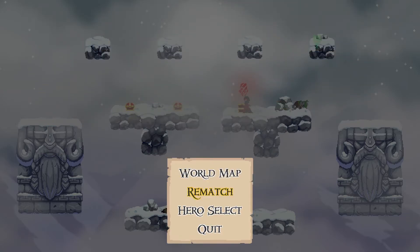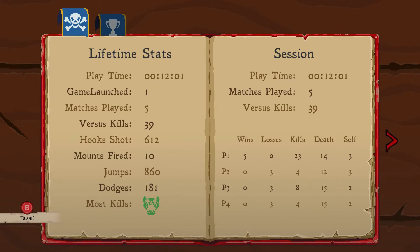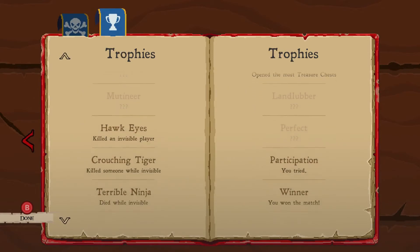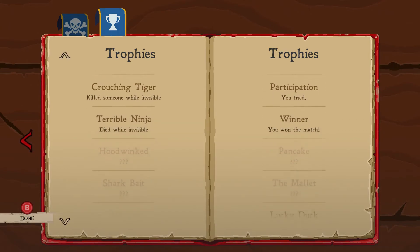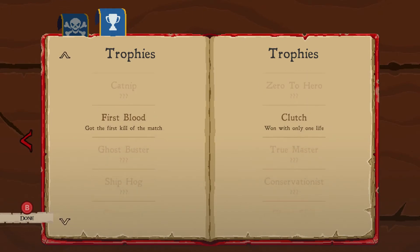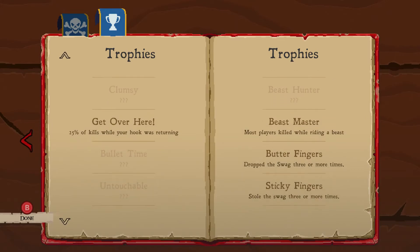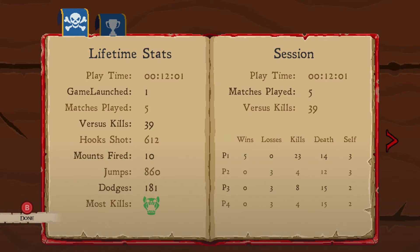It is definitely a satisfying game, and I think it will be a lot of fun to play with friends. Unfortunately right now there is no online as far as I can tell — just the versus. Hopefully there will be online in the future; I believe that is very much in the works. Got a bunch of trophies right here — Hawkeyes killed an invisible player. Crouching Tiger killed someone while invisible. Terrible ninja died while invisible — called it. Lucky duckling: won without killing anyone. Wow, I don't even know how I pulled that one off.